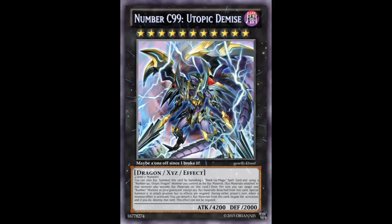The second effect is similar to how Utopic Dragon can detach Xyz materials to negate and destroy a monster effect that targets it — except this card reads: during either player's turn, when a monster effect is activated, period, you can detach two Xyz materials to negate that activation and destroy that card, and this effect cannot be negated. That's a really powerful effect — four Xyz materials means two negations, and it covers any monster effect from hand, deck, or graveyard.